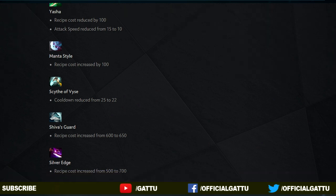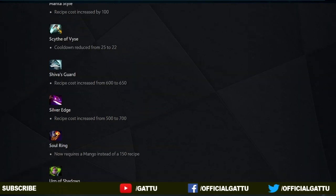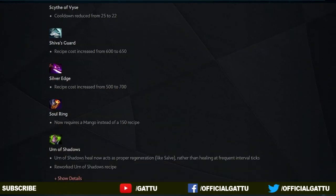And now into the next item, Shiva's Guard: the cost has been increased from 600 to 650. And the Silver Edge: its cost has increased from 500 to 700. And now the next item, the Soul Ring: it now requires a Mango instead of a 150 gold recipe, and the cost has reduced as well, which is really cool.